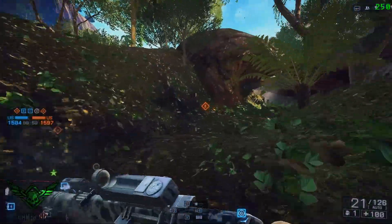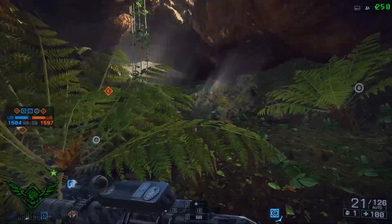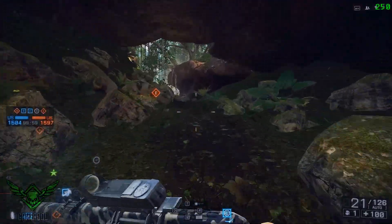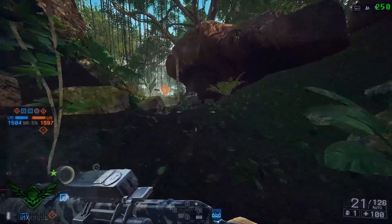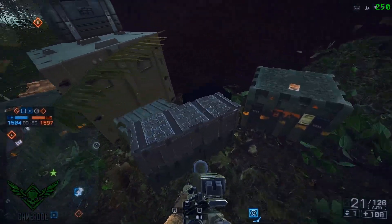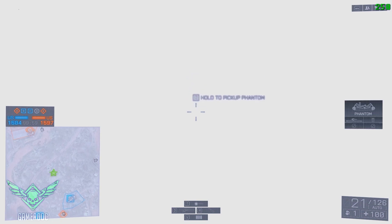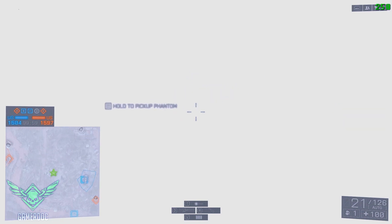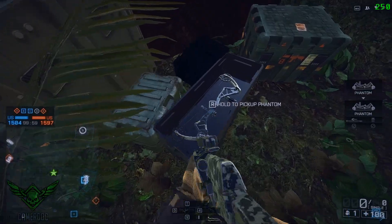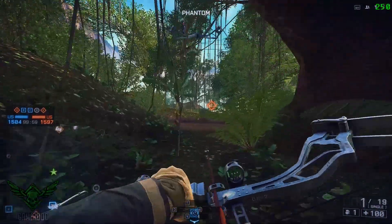Here you can find some boxes. Just melee them. You'll hear a small explosion followed by a flashbang. Wait until the flashbang goes away. You can find the Phantom Bow available for you to pick up. Now you have unlocked the Phantom Bow. It's pretty easy.